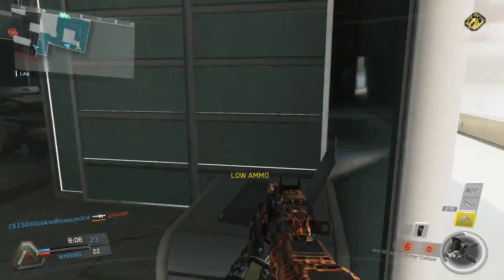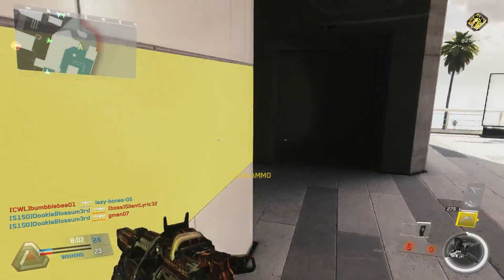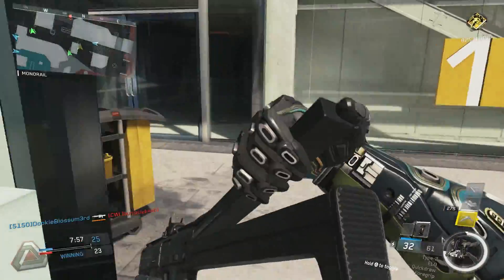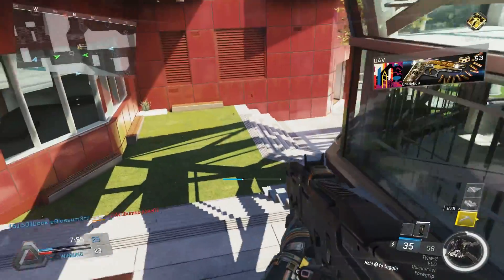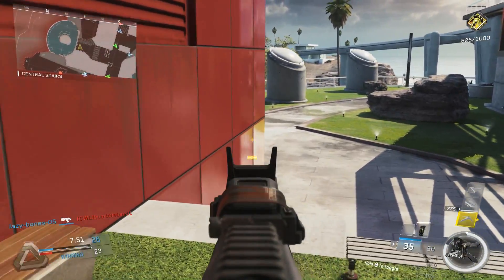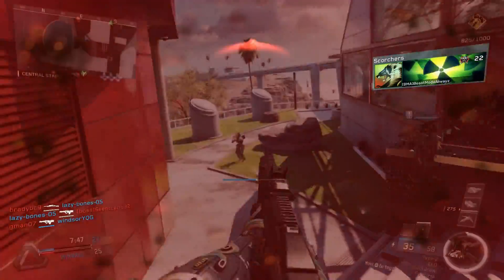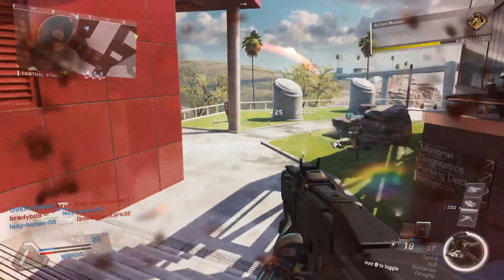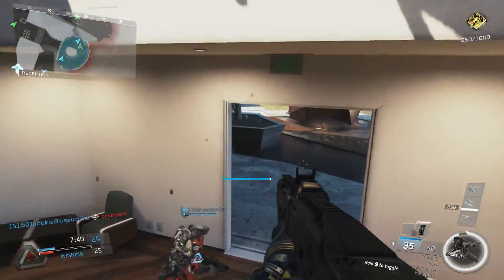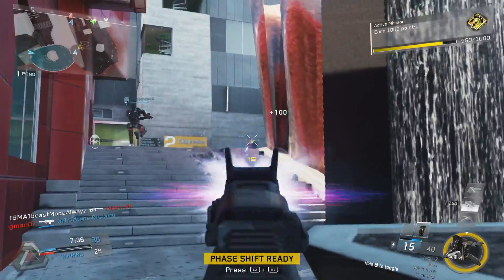Sometimes you're in a random lobby and the host is just terrible — you just can't predict or stop some of those things unless you have a certain type of router like the Net Duma, where you can pretty much pick who you want to play with, pick people with the closest servers to you and a certain ping. But everybody doesn't have that, so I'm going to try to help with other situations.